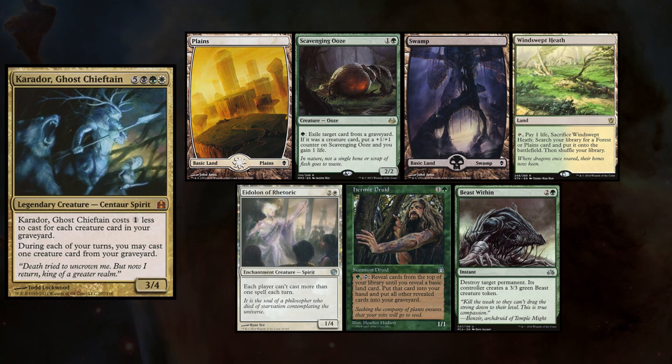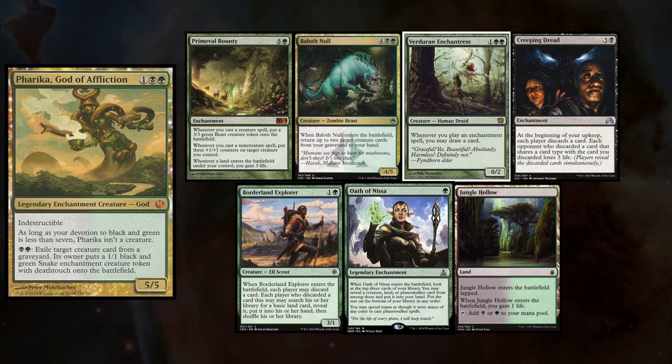This week I am playing Caridor and I keep a hand with Planes, Scavenging Ooze, Swamp, Windswept Heath, Eidolon of the Rhetoric, Hermit Druid, and Beast Within. Emily is back playing her Farika deck and keeps Primeval Bounty, Baeloth Null, Verderan Enchantress, Creeping Dread, Borderland Explorer, Oath of Nissa, and Jungle Hollow.